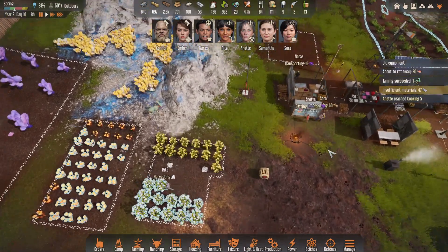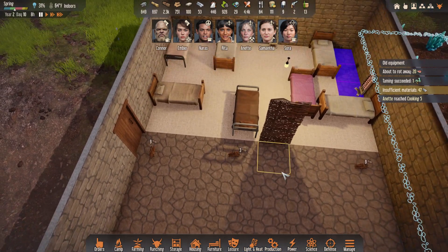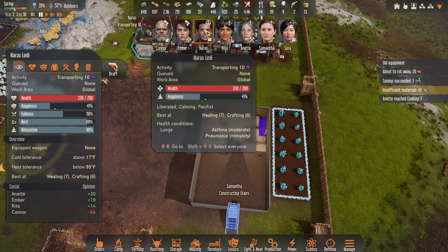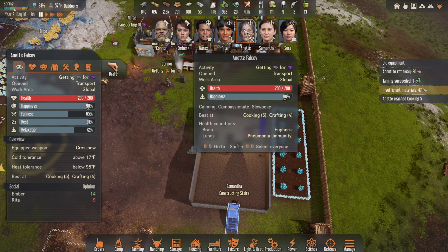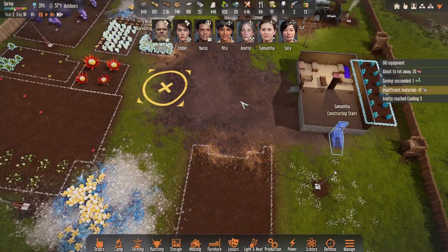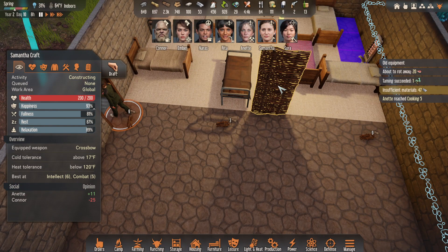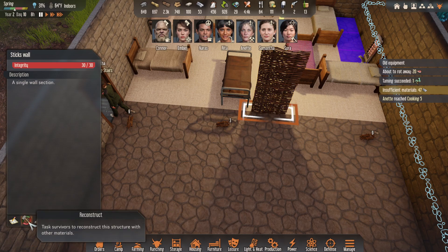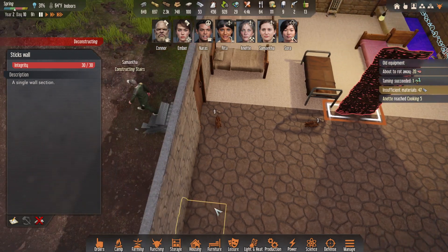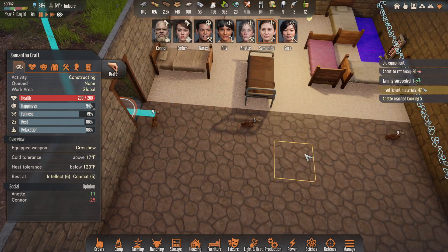Annette has cooking at five — that's great. Did these get done? I think that they did. Samantha is going to build the stairs. Connor is cooking. I think Ember is still on her trip. Naras, what are you doing? You're carrying stuff. Rita is harvesting and she's setting that up. Maybe we'll get Samantha. Samantha, could you come and... I want deconstruct. There we go. All right, do I have Samantha selected? I do not. Deconstruct Stix Wall — chop, chop, chop, excellent, very well done.